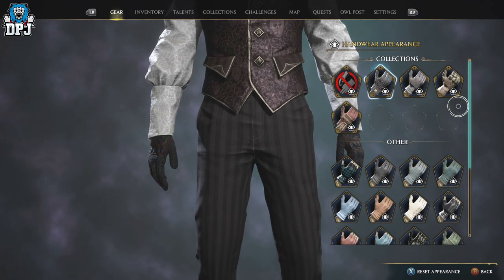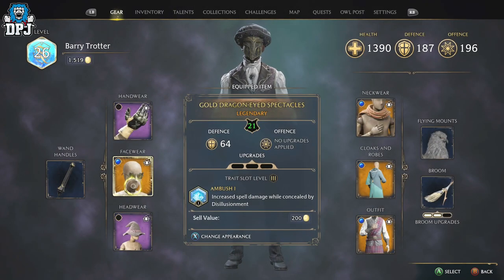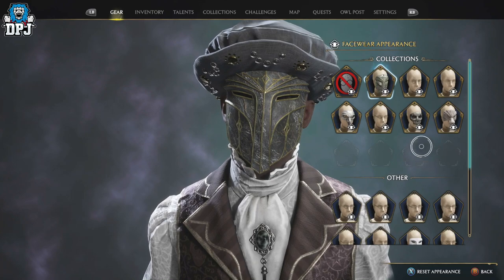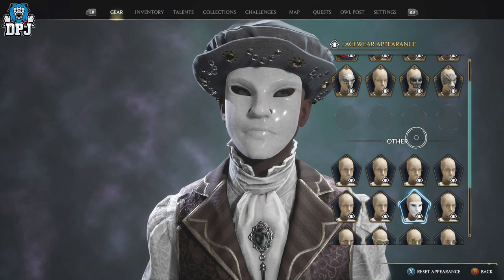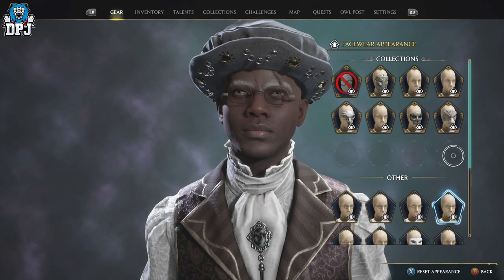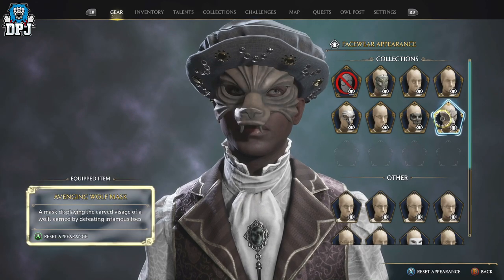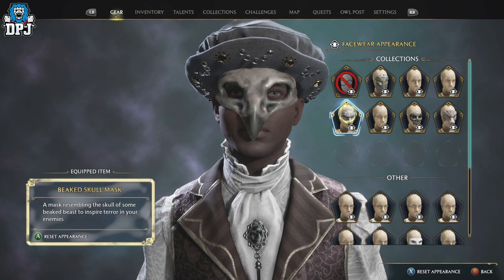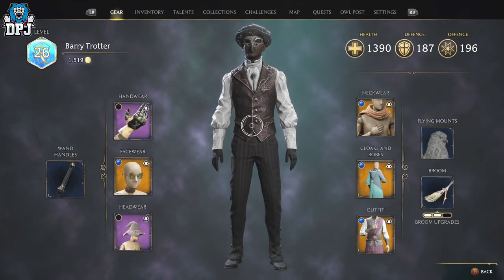Once unlocked, you can use that appearance on any piece of gear from that moment forward, and the same goes for the collections as well. This applies to absolutely everything — if a nice appearance drops, you unlock it and can apply it to any gear piece regardless of what it is. The transmog system in this game is relatively straightforward.